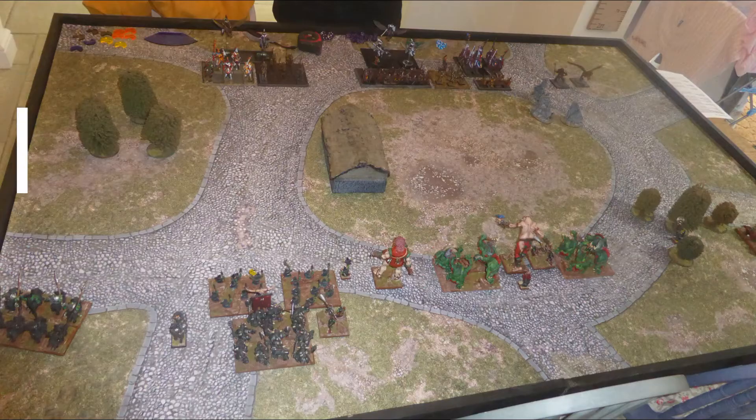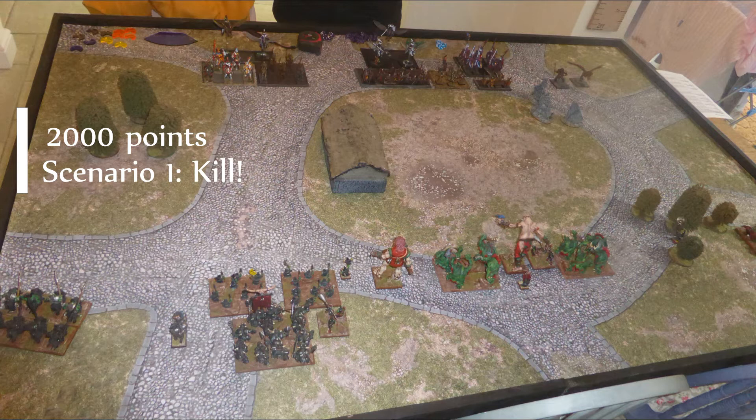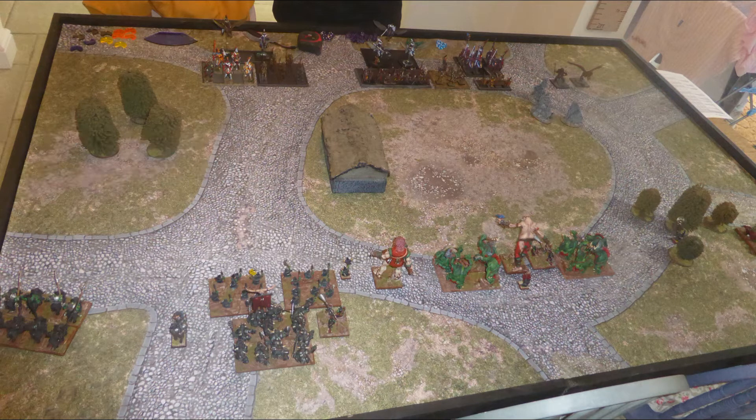Quick overview of the board before we start. I had 15 drops going into this and my opponent only had nine, so I was always going to come out well after deployment. I particularly like how this has turned out - on the left flank he's got two units of cavalry and a unit of flying cavalry, and they've got to come down that narrow corridor between woods and an impassable building. That's going to cause serious problems for him.